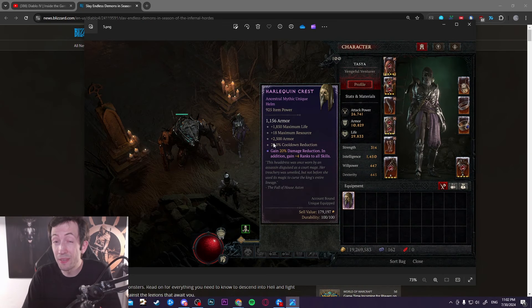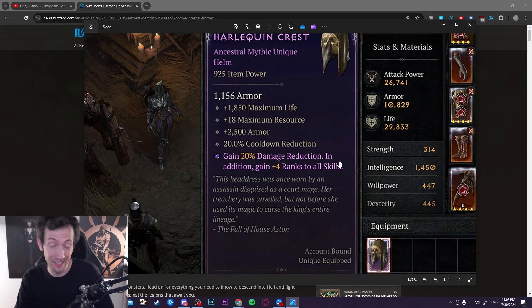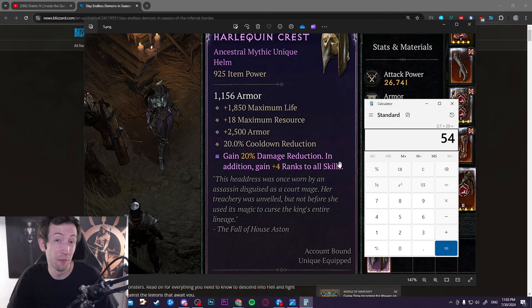We just got some updates about Season 5 — not the final patch notes yet, but some juicy details, including the upgraded Harlequin Crest that we're going to find in Season 5. This is an absolute beast. It has 20% base cooldown reduction, almost triple the original, and if you invest into that with masterworking and potentially a greater affix, you can get 2.7 times that number for a 54% cooldown reduction on a single item.